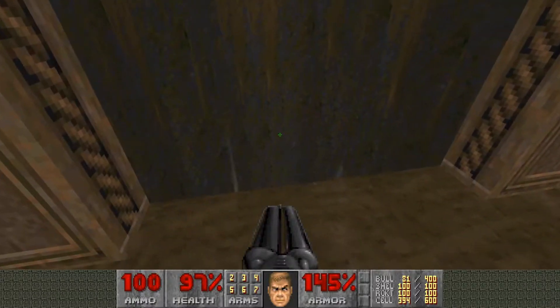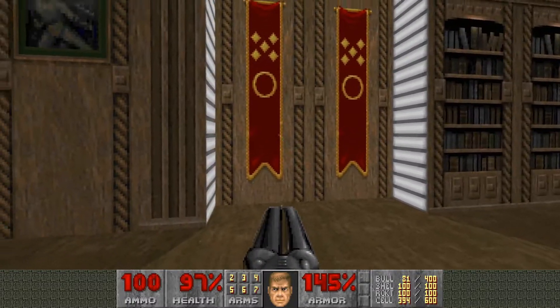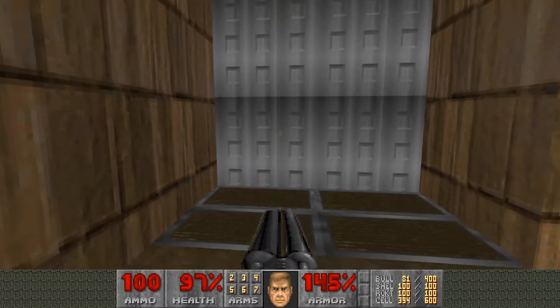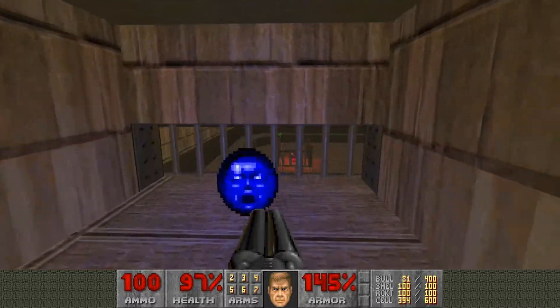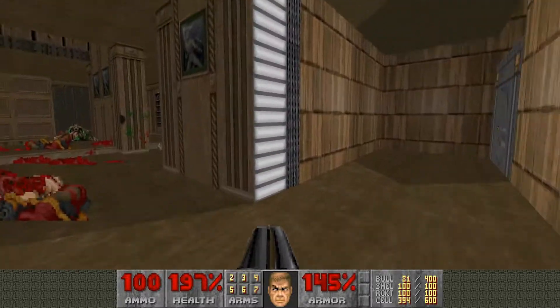The BFG is actually a great method for preventing a lot of frustration. If you want to drop down you can just do this — it's not necessary whatsoever, but you can do it. This is a secret; you actually have to interact with the light that opens. Come up here and get yourself a soul sphere — overcharge your health, all that good stuff.